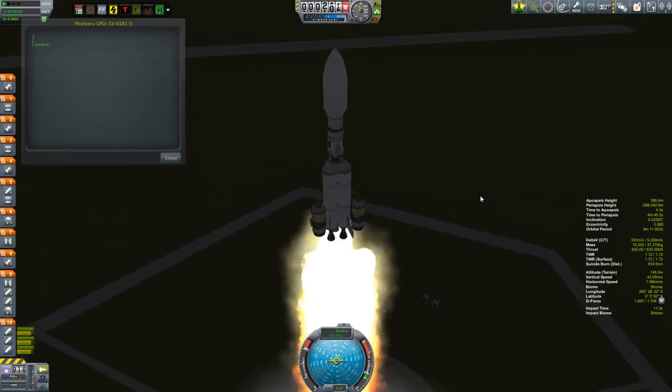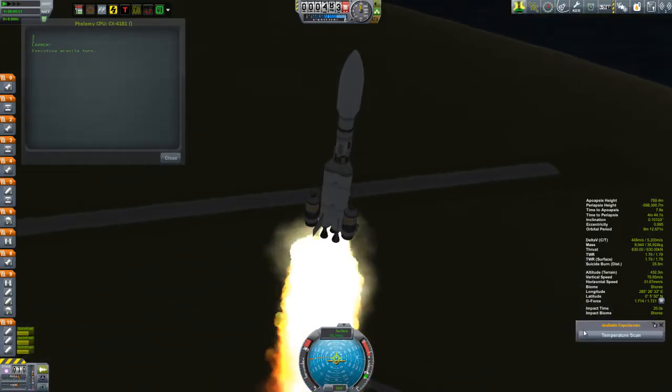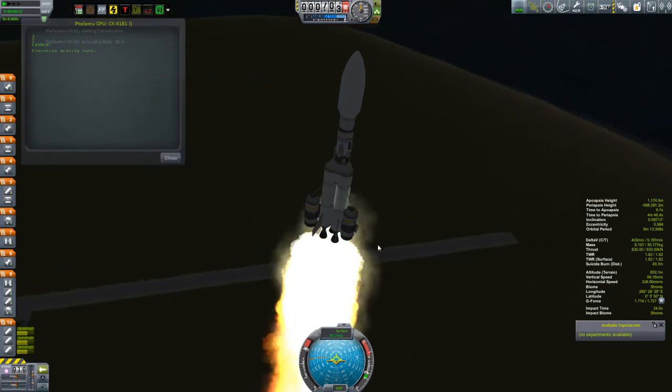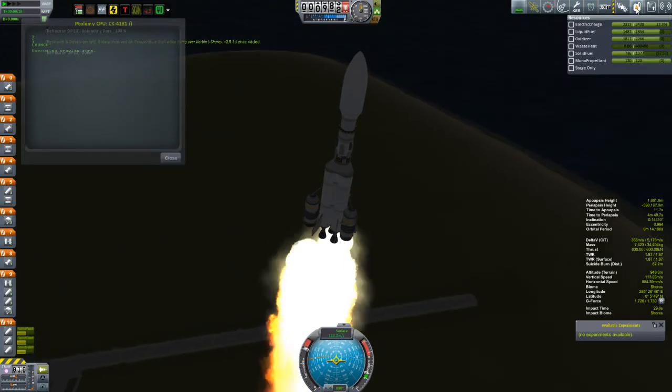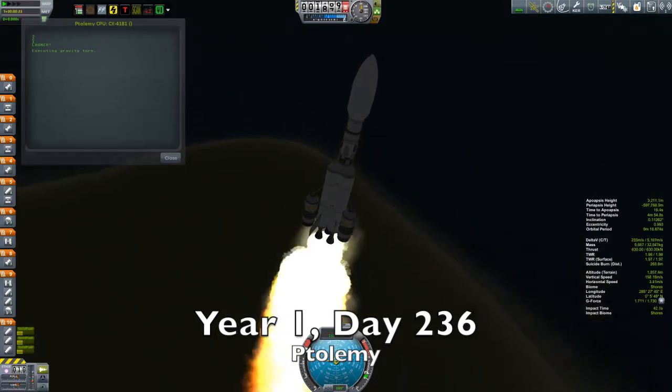Hi, my name is Mike Gaben and welcome to episode 14 of my beta campaign. We have just a single mission in this particular video, but it is a big one, and carrying out that mission we have the Ptolemy. The Ptolemy is on its way to Duna.